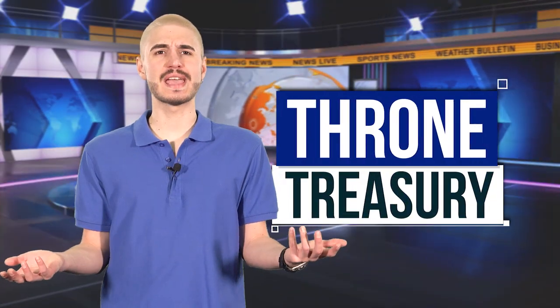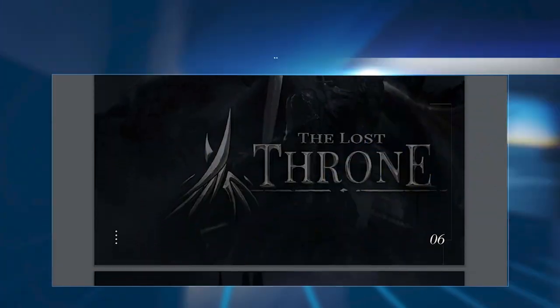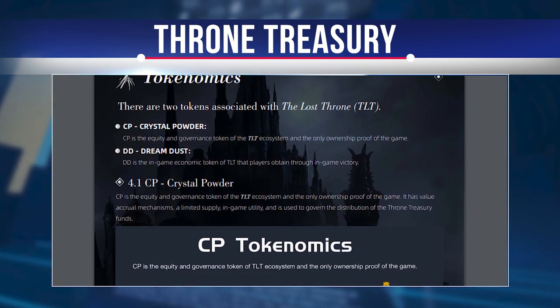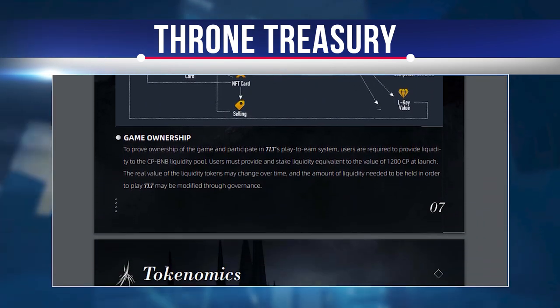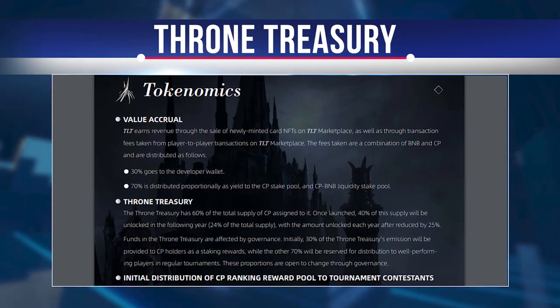The Throne treasury has 60% of the total CP supply assigned to it. Once launched, 40% of this allocation will be unlocked the following year, and the amount released each year will be reduced by 25%. The initial split is 30% to the staking pool and 70% to tournament rewards, though these proportions can be changed through governance. The staking pool distributes CP tokens back to CP holders, and tournament rewards go to well-performing players in regular tournaments.